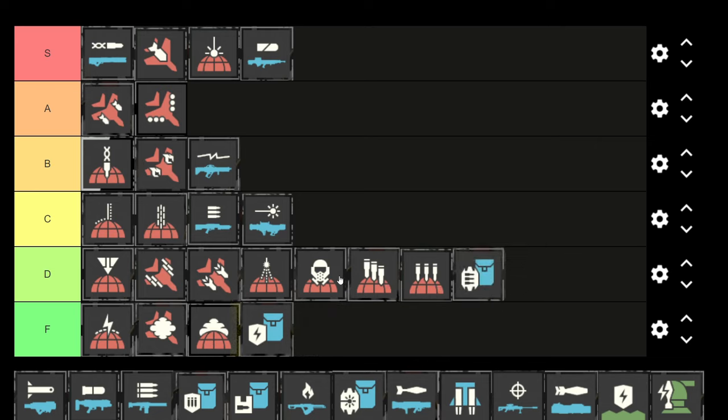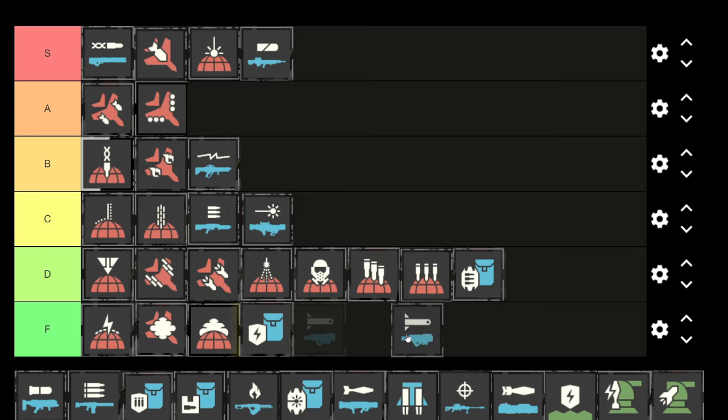Next we have the guard dog — honestly this is pretty bad, especially compared to the other stratagems you can use. I'll put it into D tier. I wouldn't ever run it, especially compared to the other guard dog variant which we'll get to.